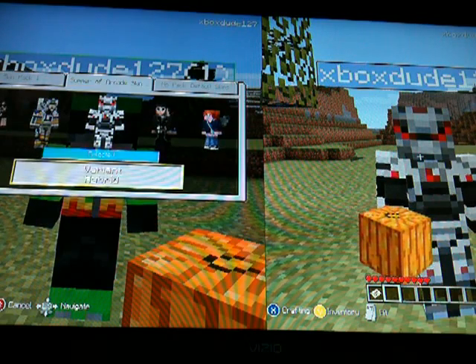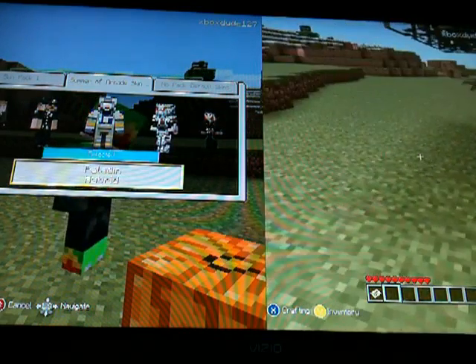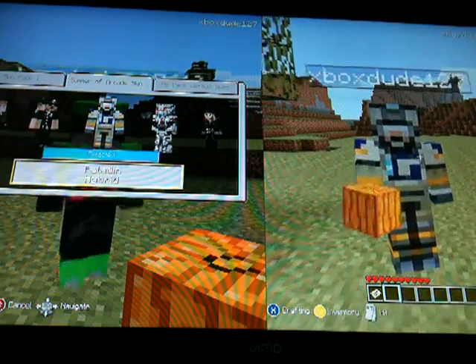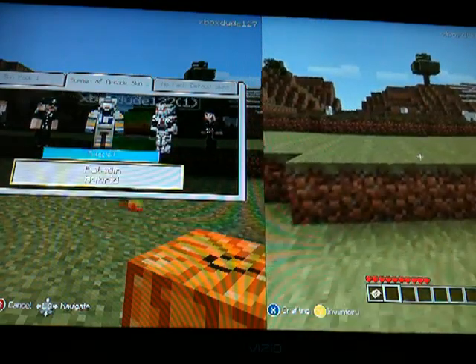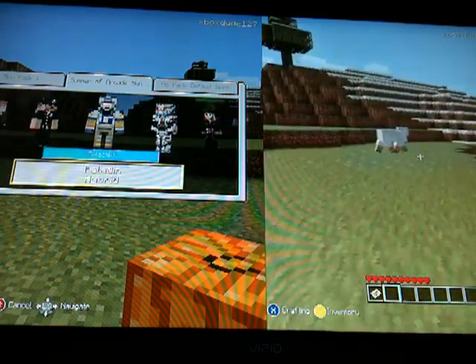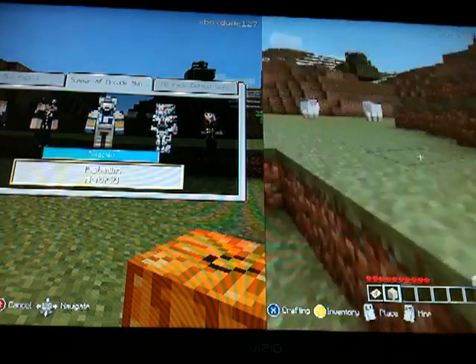If you go to the Summer of Arcade on the title screen and then go to Minecraft, there is — it shows Tony Hawk — and then you go there, click on that, then go down and it shows Minecraft skins download, and then you just go there.